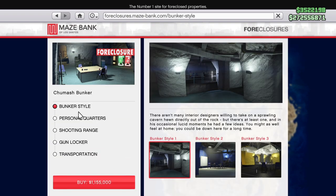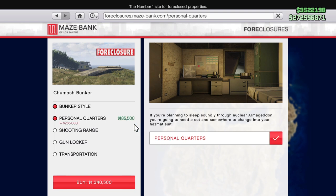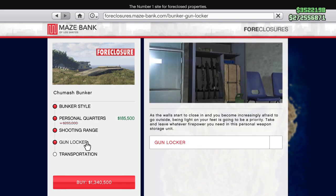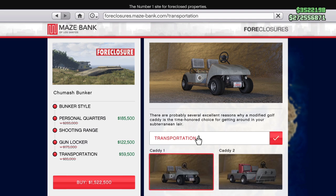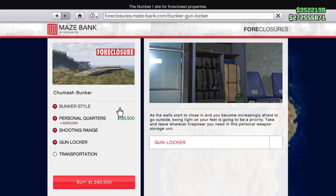Now, once you come in, bunker style is completely cosmetic — I wouldn't worry about it unless you've got lots of money. Personal quarters I would recommend grabbing — normally $265,000, currently $185,000 — because you can spawn here. The shooting range is pretty much useless. Gun locker is normally $175,000 and just helps you clean up your weapons wheel. The transportation is completely useless — it's actually quicker to run around your bunker. Normally $85,000 or $120,000, currently on sale at $59,000 or $84,000. Only get the extras if you've got money to waste; otherwise, all you want is the personal quarters.